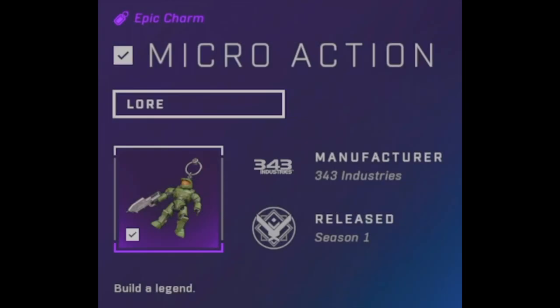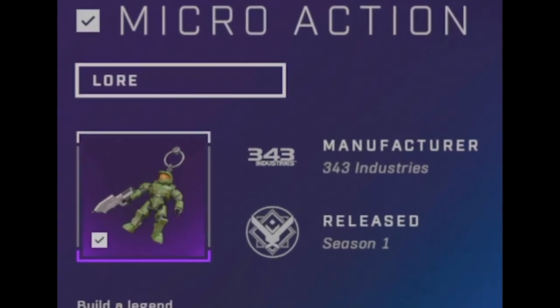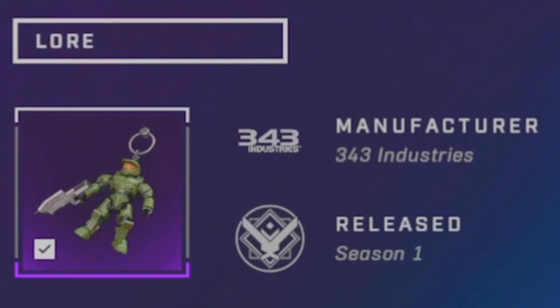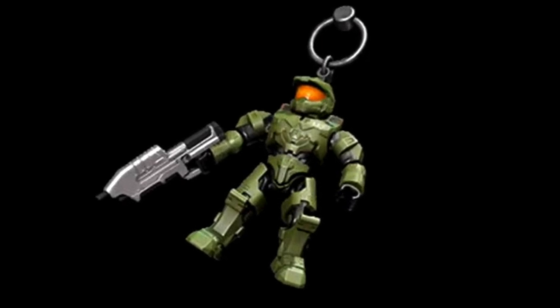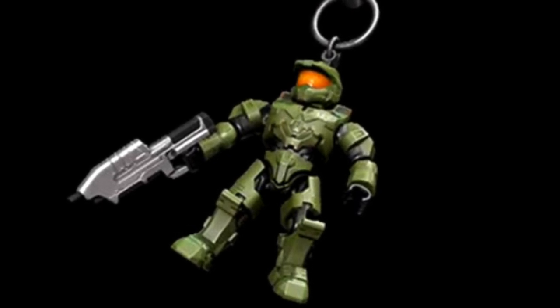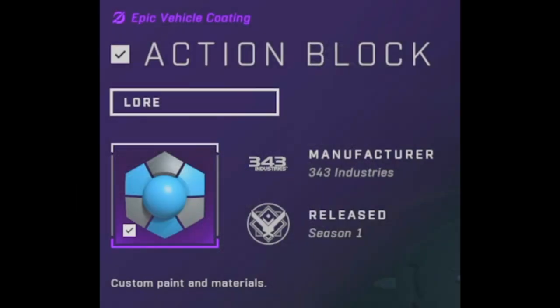The Micro Action Master Chief. Build a Legend — I love that. The manufacturer is just 343 Industries, and I think that's the same with all of the downloadable codes. This was released in Season 1. Interestingly, in Mega Constructs form, this assault rifle — silver and black — has not been seen since Series 1 of Halo Heroes, like six or seven years ago. But he does have the correct Halo Infinite shoulders. And the Action Block Coating is the second code we're going to look at today.